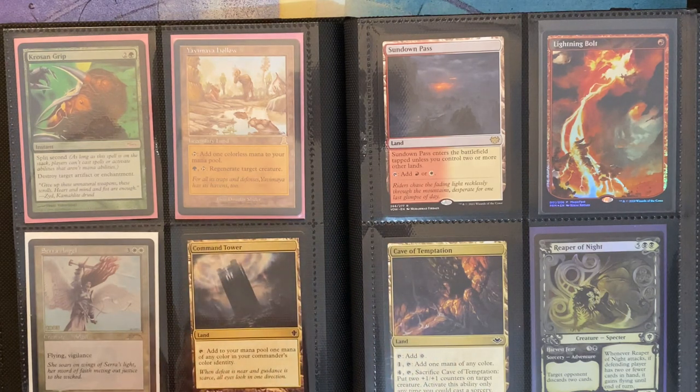Over here I have a promo that I recently got from the Dominaria pre-release, and it's Serra Angel. I was one of the lucky ones to get one of these promos, because unfortunately the game store owner didn't get enough promos for everybody, so he just picked randomly. And I thought it was cool that I got an Angel, because one of my favorite commander decks is all Angels.